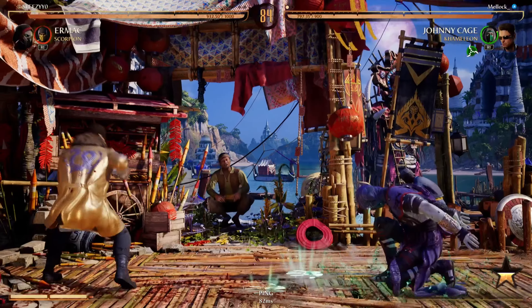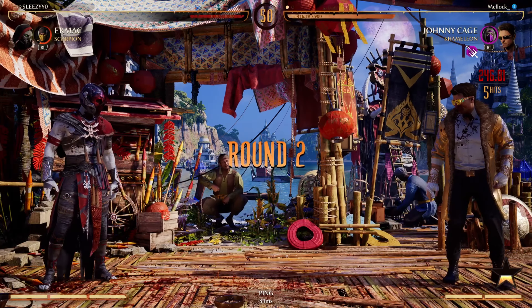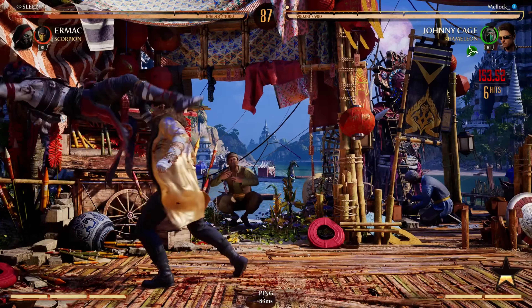Similar to the up trajectory of Jade Glaive, if your opponent is a jumper — like Ermacs, Sindels, and Scorpions — then Mileena's Sai could be a good move to use to try and get them out of the air and potentially into a combo.